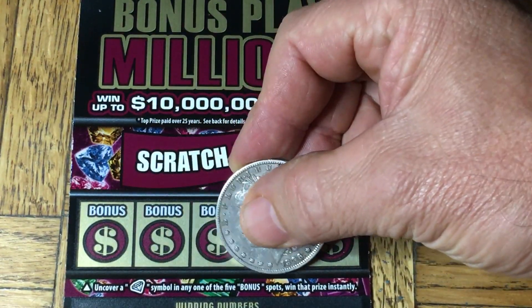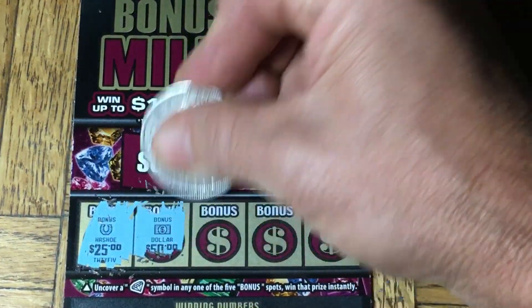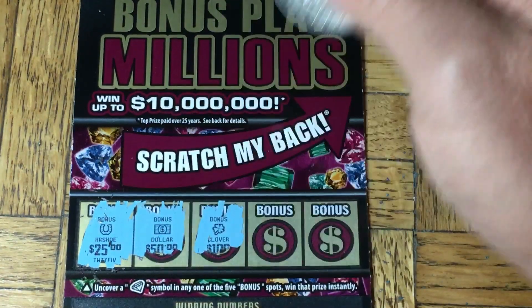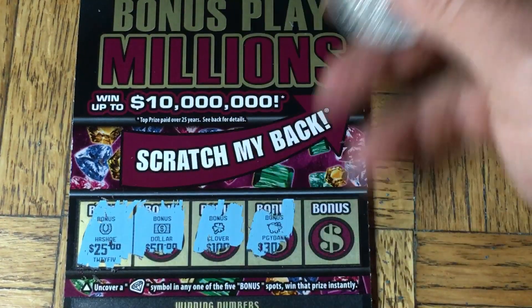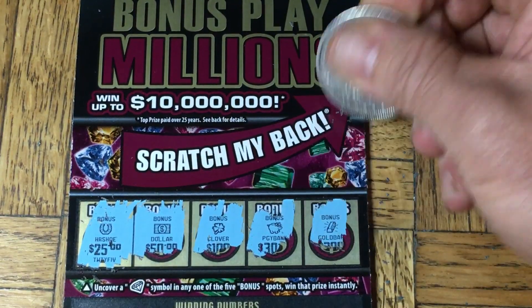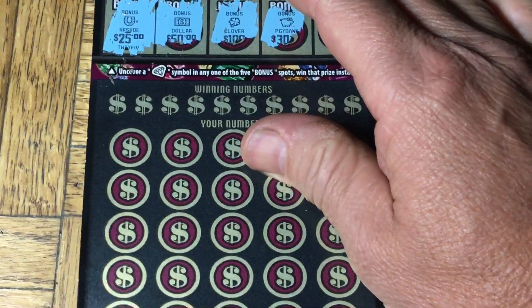It'll win us whatever it says instantly underneath. So first one we got a horseshoe, dollar bill, some kind of symbol looks like a clover, little piggy bank, and a gold bar. So those are not a diamond — that's no good.